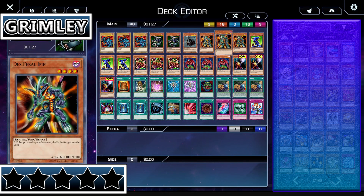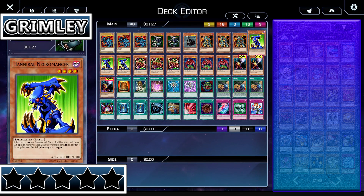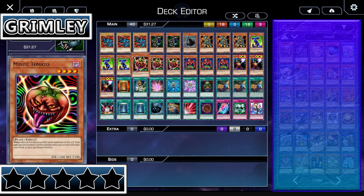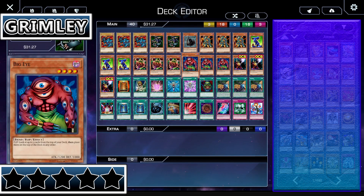He also runs the card Reaper of the Cards, which is a card he seems to be trying to cosplay as with his dead eyes and attitude. He also runs the Desferal Imp, which is actually a pretty good monster since it has 1,600 attack and 1,800 defense. Hannibal Necromancer is also alright because it has 1,800 defense and helps out the deck quite a bit. He also runs the Mystic Tomato, which is a great floater searcher card. He has Big Eye to let him search the top of his deck.